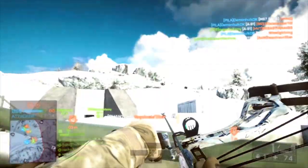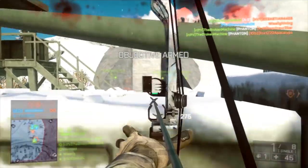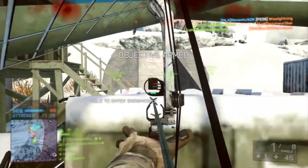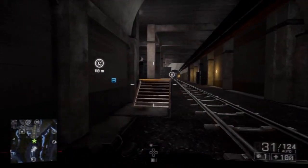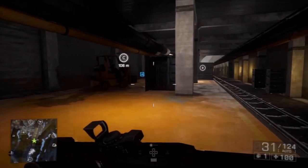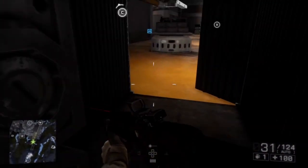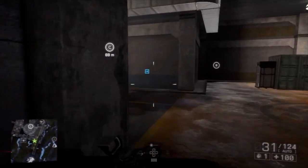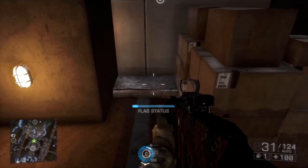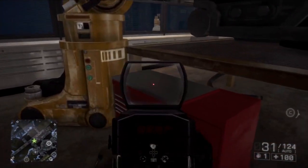I'd highly recommend not just running around the map randomly looking for dog tags. What I'd recommend is trying to form some kind of route. For example, if you're playing on this map here, I'd recommend starting at this area, checking if there's one in this box, then moving into the Charlie flag to see if there's one next to these boxes, and then moving into the little room outside the flag to check the toolbox there.